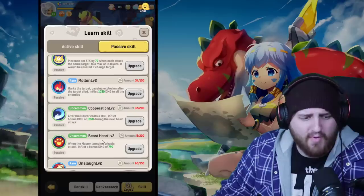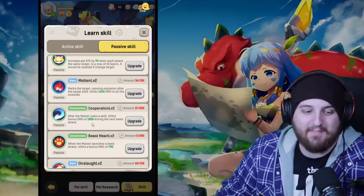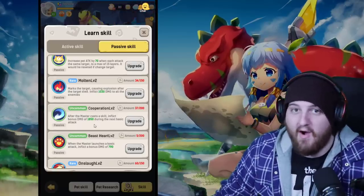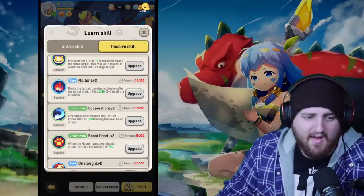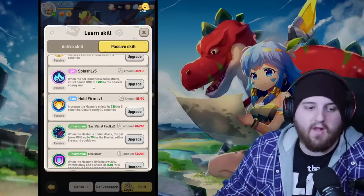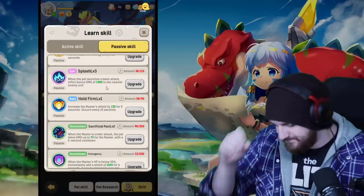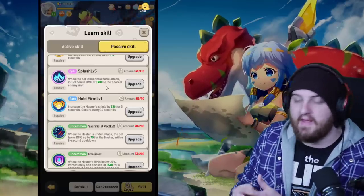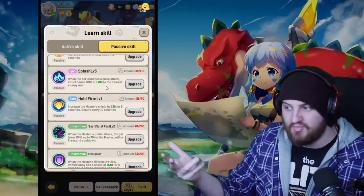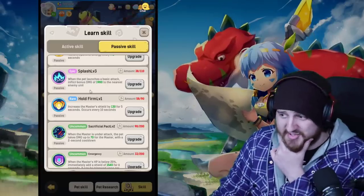Next is Beast Heart: when the master launches a basic attack, inflict a bonus damage of 790. This ability is weak on a Warlock, but actually pretty good on an Assassin, because an Assassin's base attack speed is around 1.15–1.3 versus the Warlock's 2.2–2.3. So it gets roughly double the value on an Assassin — could be bumped up to the sixth slot for them. Then there's Cooperation: after the master casts a skill, inflict bonus damage of 1850 on the next basic attack. Same deal — much better on Assassin or even Gladiator.